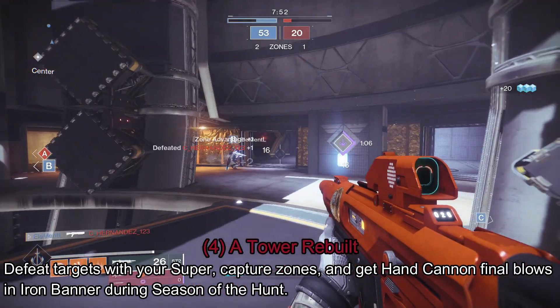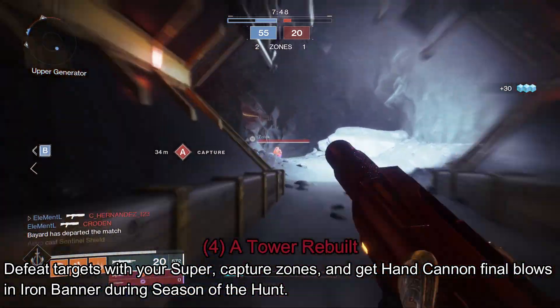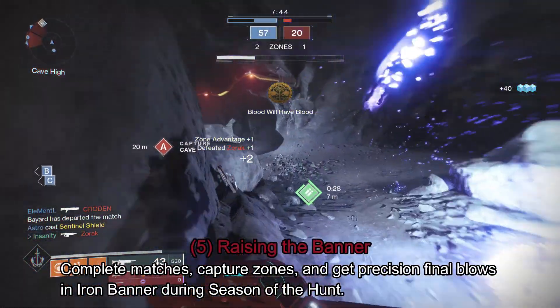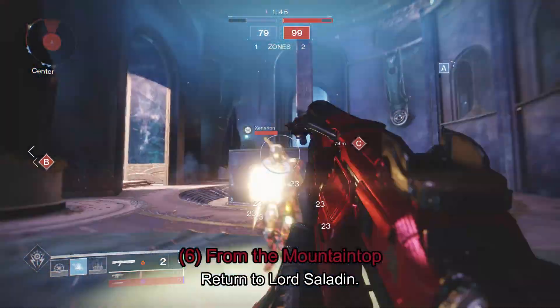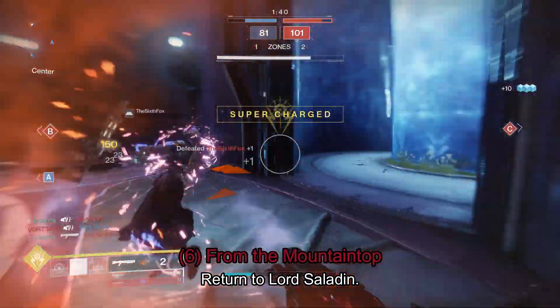Step four, A Tower Rebuilt: defeat 15 guardians with super, capture 40 zones, and get 15 hand cannon kills. Step five, Raising the Banner: capture 50 zones, complete 15 crucible matches, and defeat 10 guardians with precision final blows. The sixth and final step is called From the Mountain.